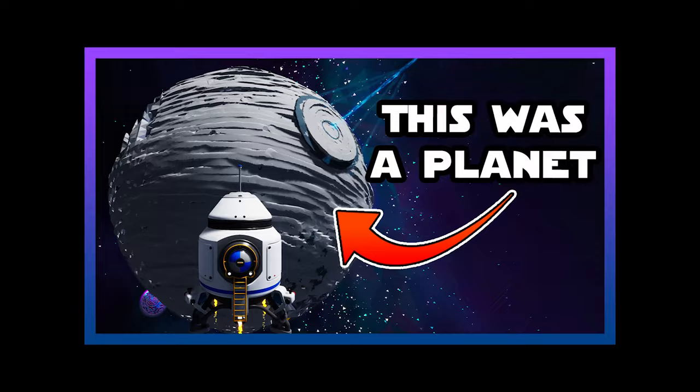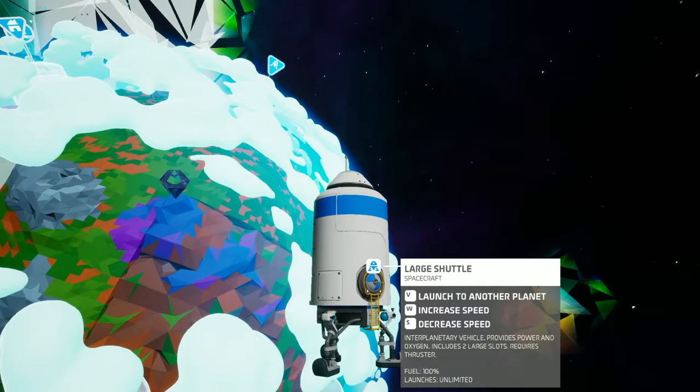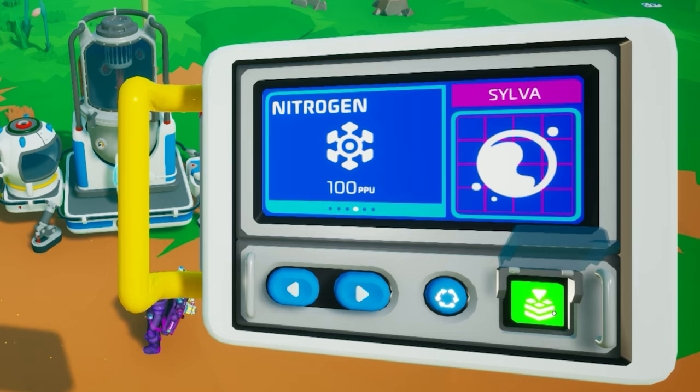If you want to make this contraption on the starting planet Sylva, you can get the best value by extracting nitrogen. It has a value of 200 and will make you 80 bytes per second. It's not much, but it's honest work.